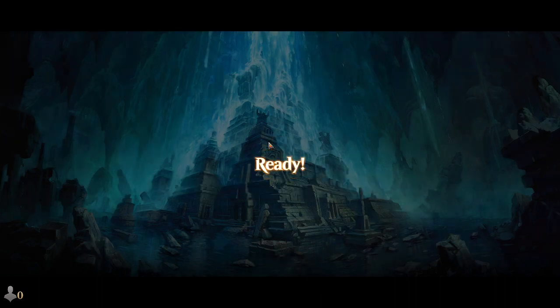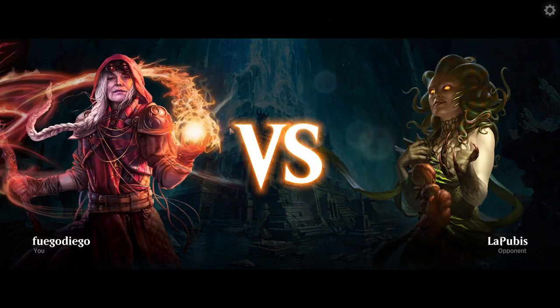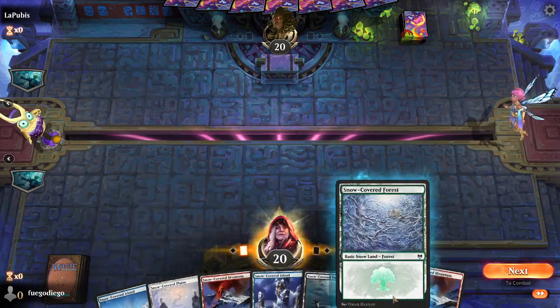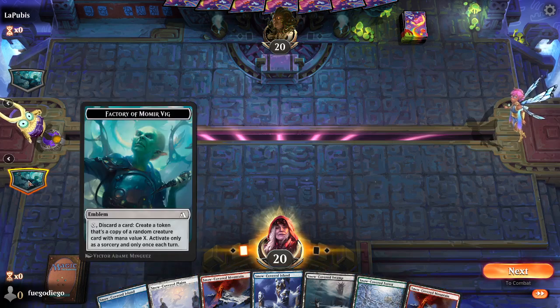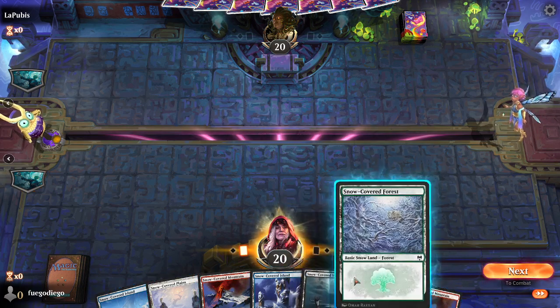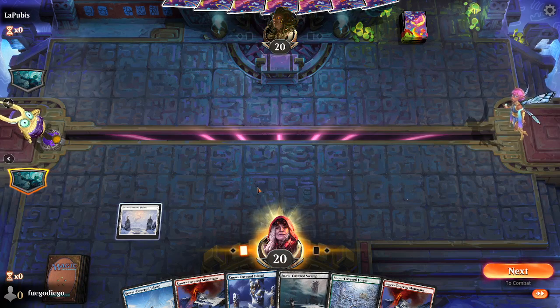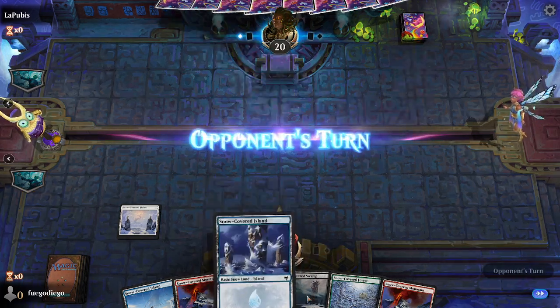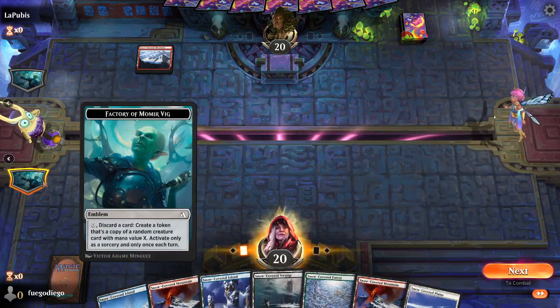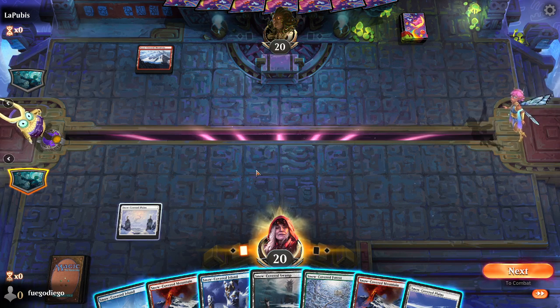There's a lot of randomness to it, but I think that makes for some really interesting gameplay. You get a deck full of basic lands — maybe they've changed them to Snow-Covered Basics since I last played. You get an emblem where you can pay X and discard a card.